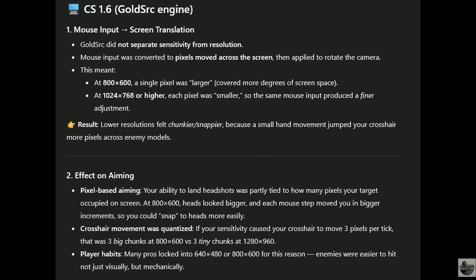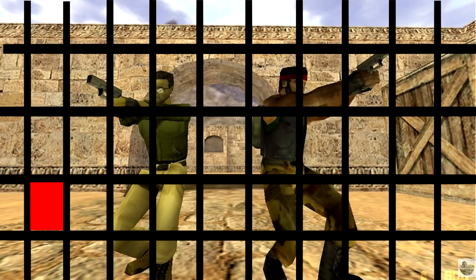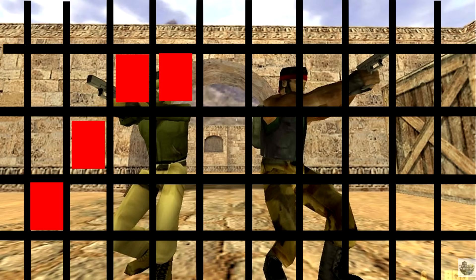GoldSource did not separate your sensitivity from resolution. This means that if you used a lower resolution, there were less pixels to physically aim upon. Now the red squares are your cursor, and even though each one has a big jump between pixels, in this case it only takes four jumps to make it to the terrorist's head — which simplifies things a lot.